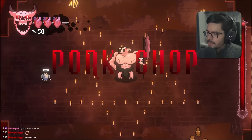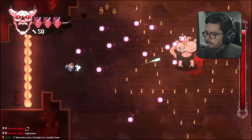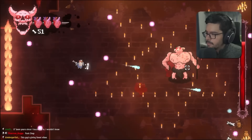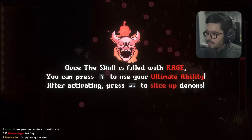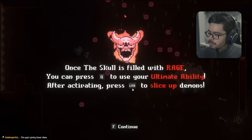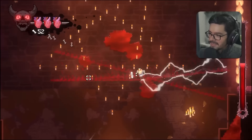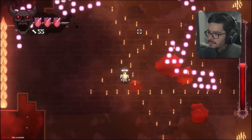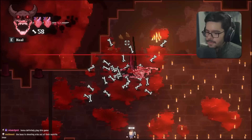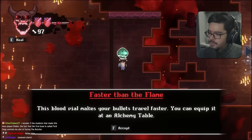We fight the big enemy — Pork Chop — who has large health and very interesting attacks. Once the skull fills with rage we can press Q to use our ultimate ability — pressing left mouse button slices up demons, bouncing between enemies. Pork Chop is defeated. We receive a blood vial that makes bullets travel faster, equipped at an alchemy table.